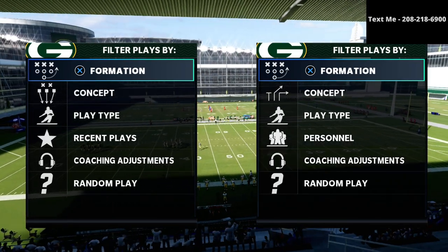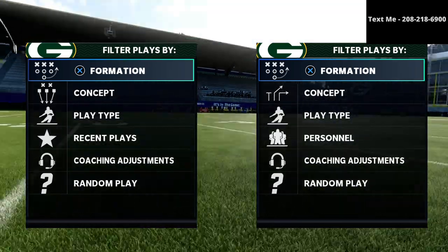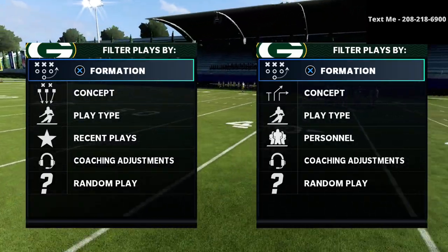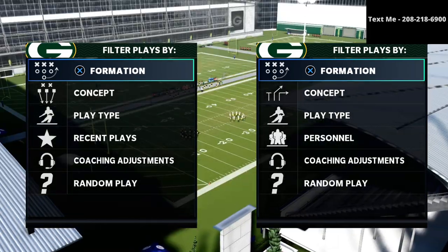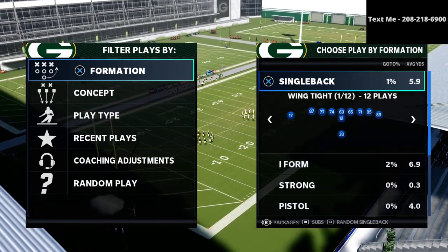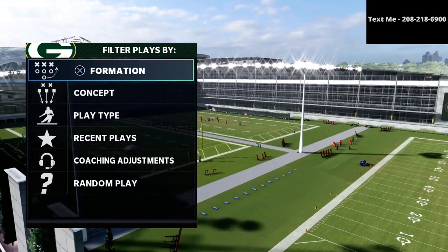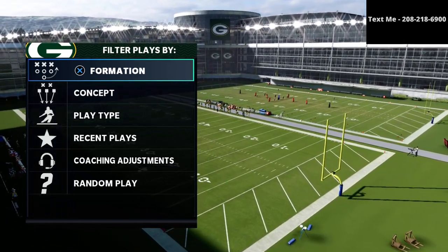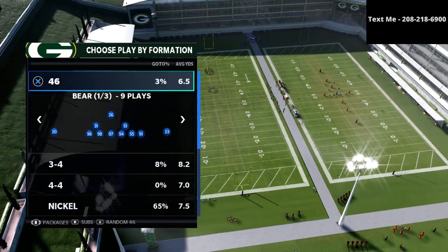In this video I'm going to show you a defense that will completely shut down the bunch tight-in offense in Madden 21. My name is Cody and our channel is all about helping people become better Madden players — we upload videos every single day on both offensive and defensive sides of the ball. Today we're taking a look at defense you can use to really shut down the bunch tight-in meta offense, which I think is one of the toughest offenses to stop in the game.